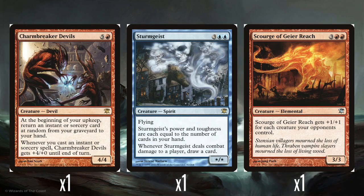My preferred rare out of the deck is Charmbreaker Devils. So 5 and a red for a 4/4. At the beginning of upkeep, you return a random instant or sorcery card from your graveyard back to your hand. And whenever you cast an instant or sorcery spell, it gets +4/+0 until end of turn. I quite like this card.